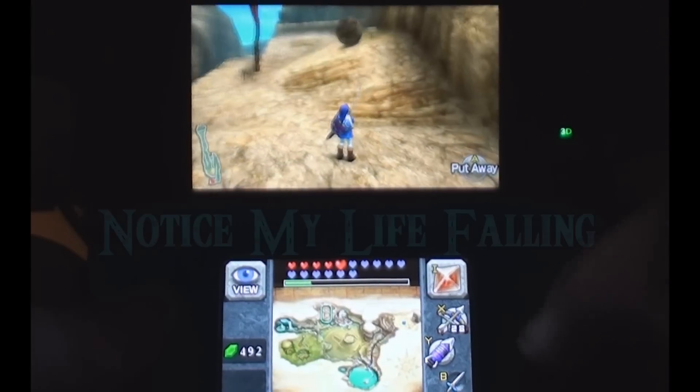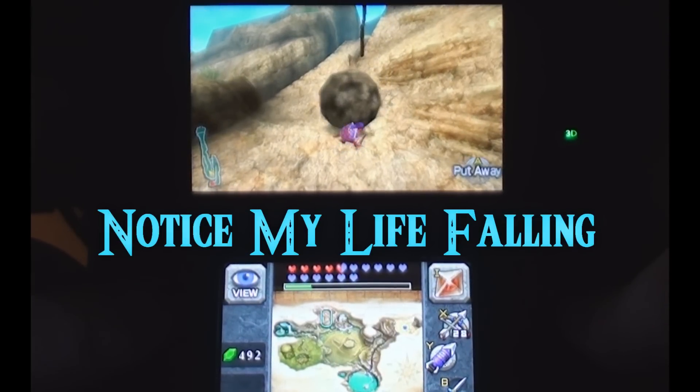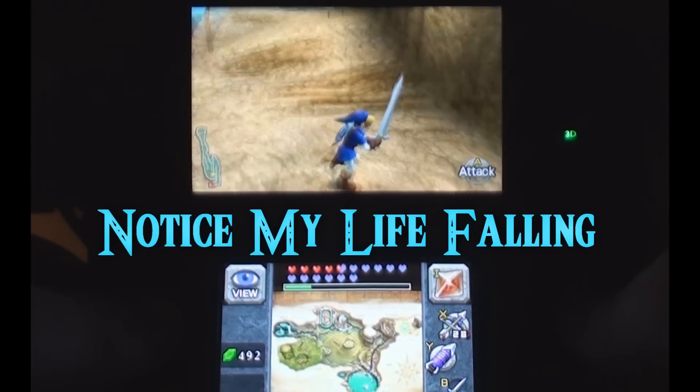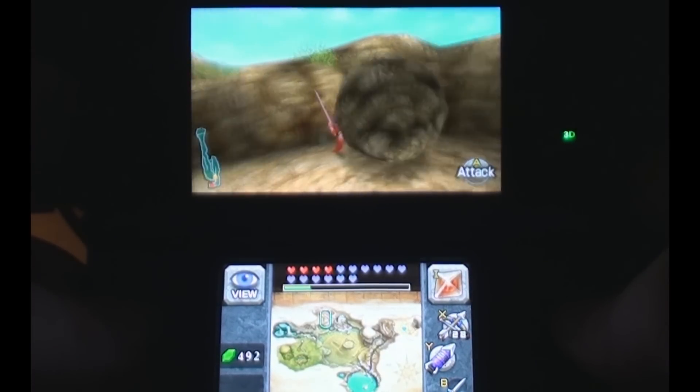If you can't avoid rolling rocks on Death Mountain, roll into them — just roll right into them. Notice when I get hit by them without rolling, I lose half a heart at a time.